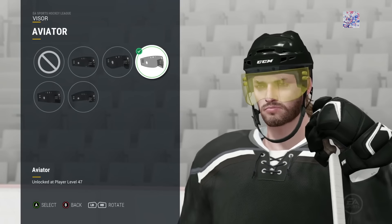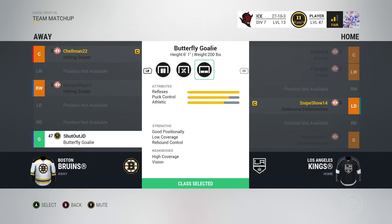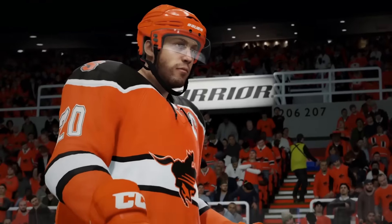Once you've locked down your look, it's time to step onto the ice, where you can take part in our new drop-in system. Lobbies now roll over from game to game, giving you the best chance to build chemistry with other like-minded players.